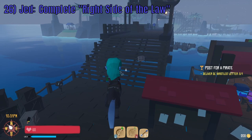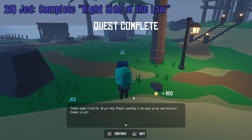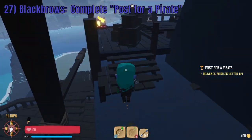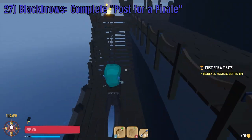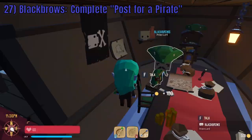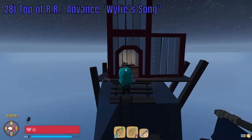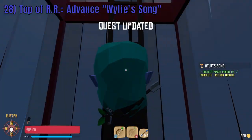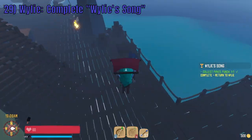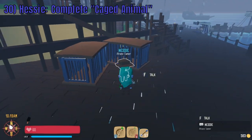Next, cross the dock again to speak with Jed, which will complete Right Side of the Law. Climb your way up the tower to speak with pirate Captain Blackbrows and complete Post for a Pirate. From there, continue your ascent to the top of the tower which will advance Wily's Song for the final time. Jump off the tower to talk with Wily and complete Wily's Song. Spin around and speak with Hesi to complete Caged Animal.